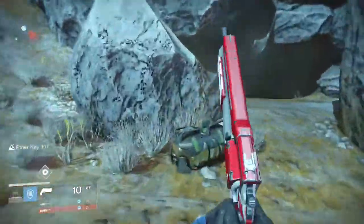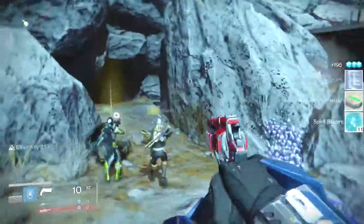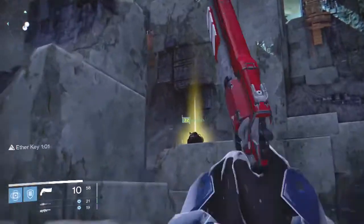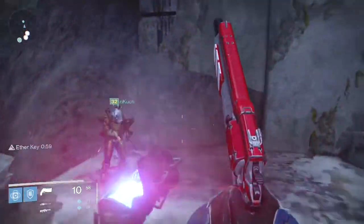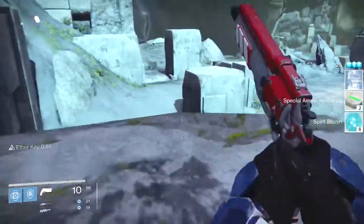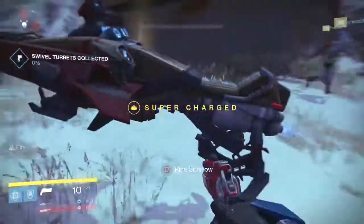Once you get to an area and waves of Hive come in, once you complete it, you have a minute and 30 seconds to find a chest within that area. You'll know what chest you're looking for because it's got a yellowish-green beam. Once you find the chest, you have a chance of opening it and getting either a Treasure Key, which I have gotten and I'm extremely lucky, or a Trials of Osiris coin.